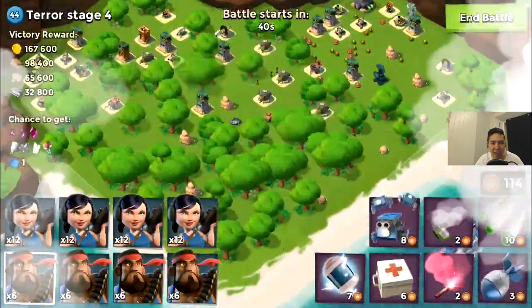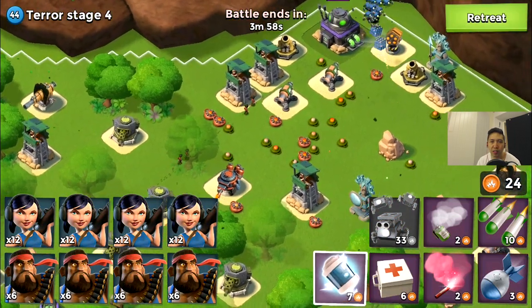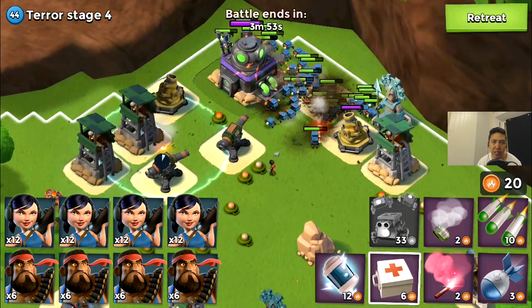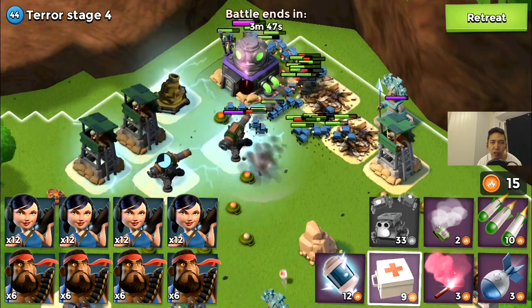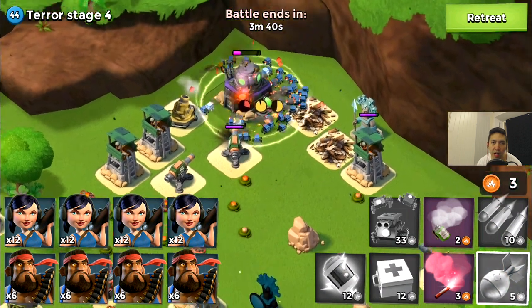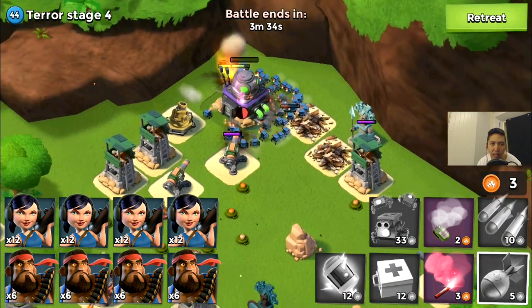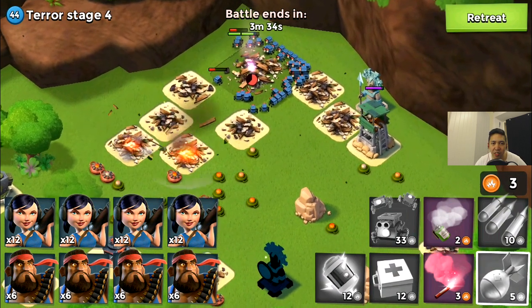Terror stage four — tossing those boxes and seeing if critters will succeed. We're doing decent damage on the HQ even though it has more HP. The critters are firing — I think the gun comes out from their eyes — and terror stage four just went down.